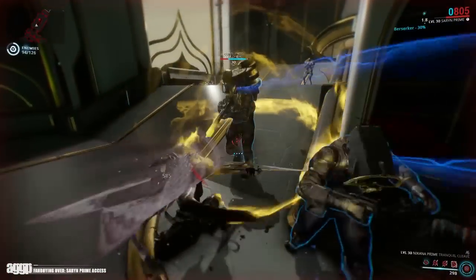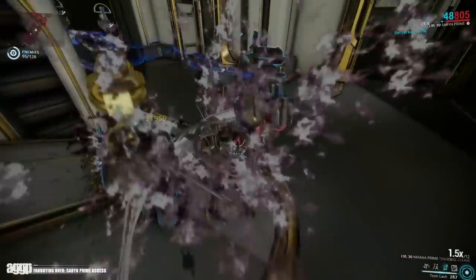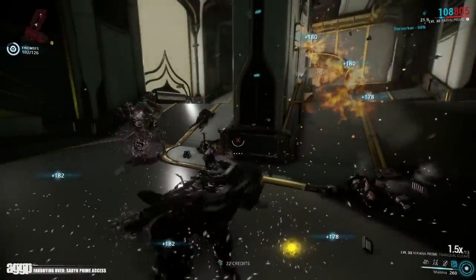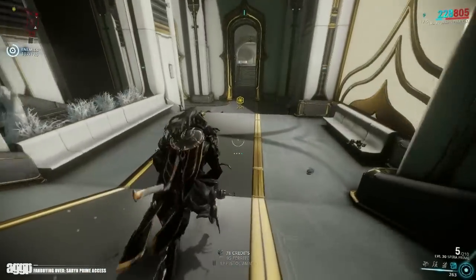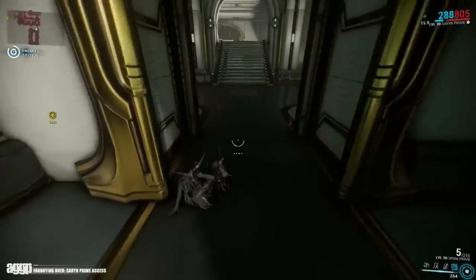When it comes to the prime effect on her abilities, there really only is one, and it's these cool ribbons of energy that she emits during Miasma. It's simple and pretty, however I personally would have preferred something that looked a little bit more badass — but it's better than nothing, right?